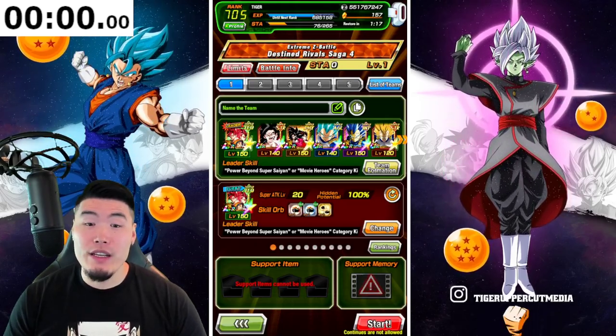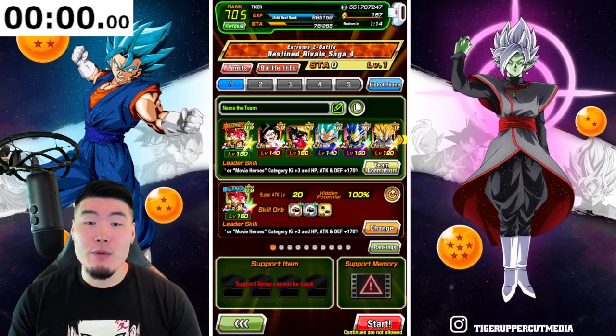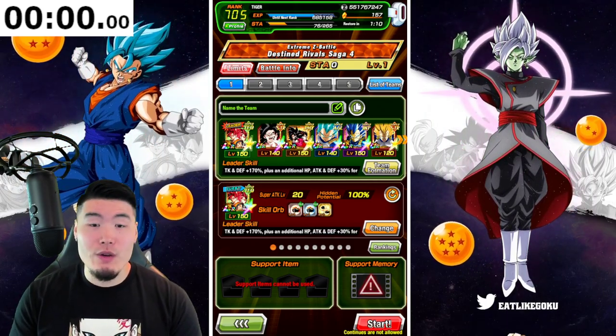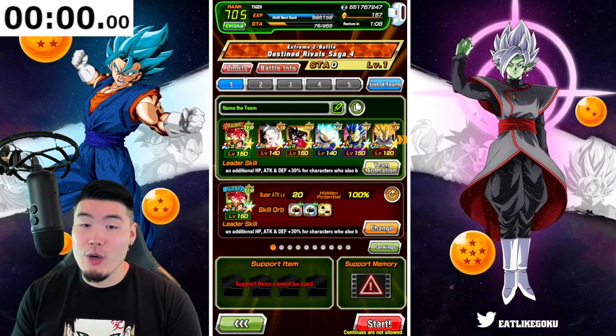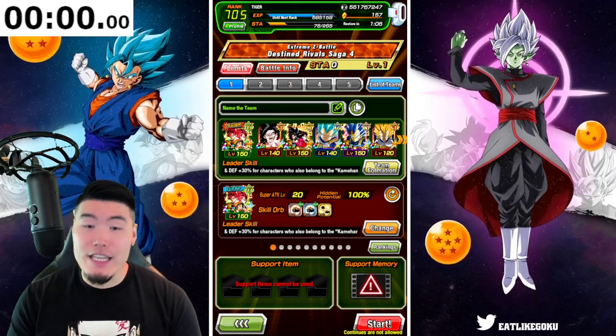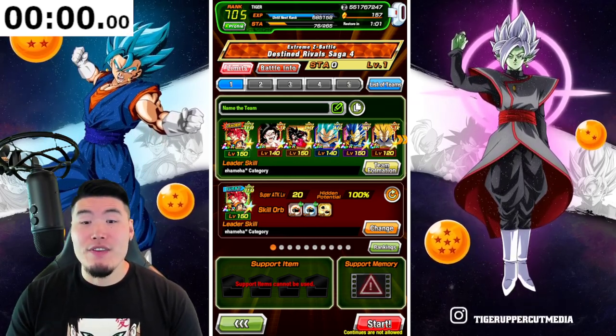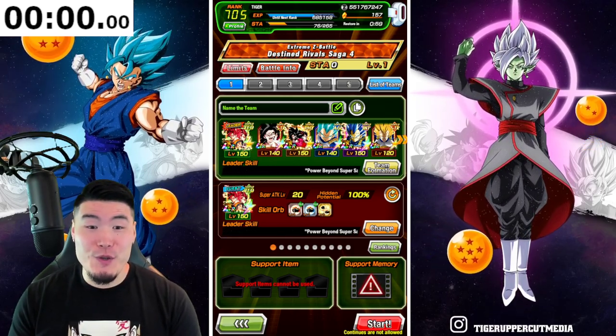We're basically running a pure Saiyans team led by the double LR God Goku and Vegeta's. We've got the STR Super Saiyan 4 Goku, the LR Super Saiyan 4 Goku and Vegeta, the AGL Super Saiyan Blue Vegeta, the INT LR Super Saiyan Blue Evolution Vegeta, and finally the STR Super Vegeta.